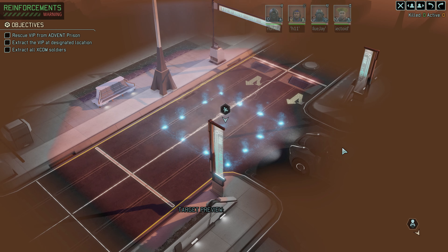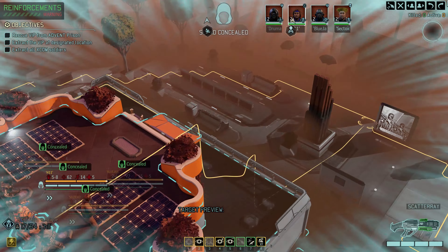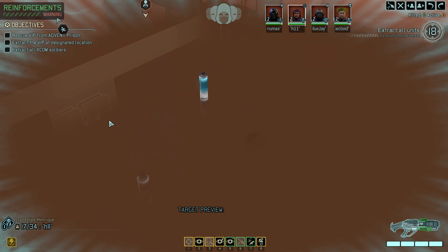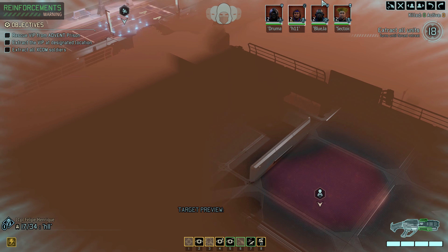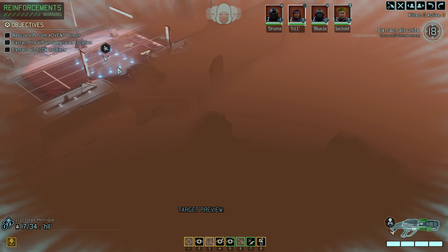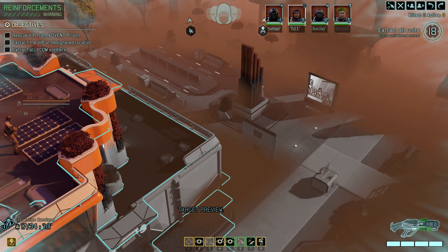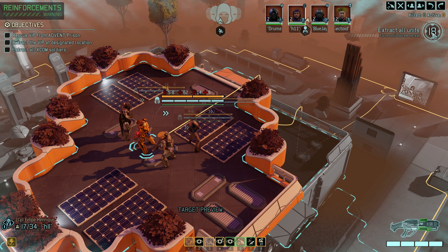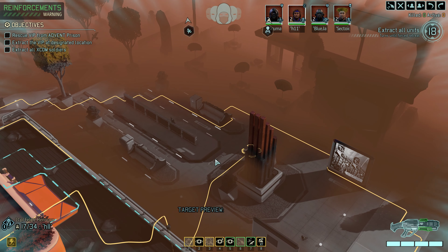The confirmed location here is our evac point. Let's go find out exactly where the VIP is - it's more over here. He's down below somewhere in a jail cell. The good news is the evac zone isn't hideously far away from the jail cell, except we are somewhat far away. We're going to have to motor it relatively fast because once the reinforcements start going, that can be challenging.